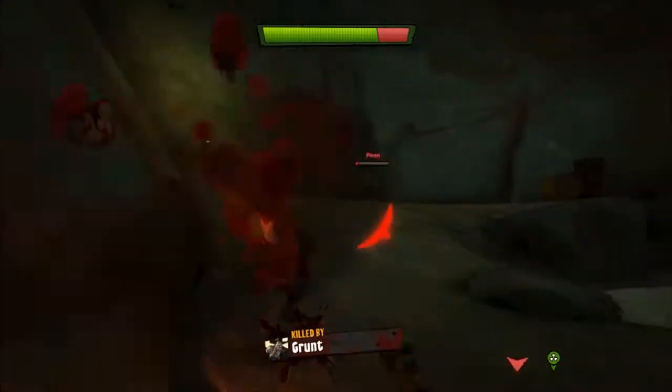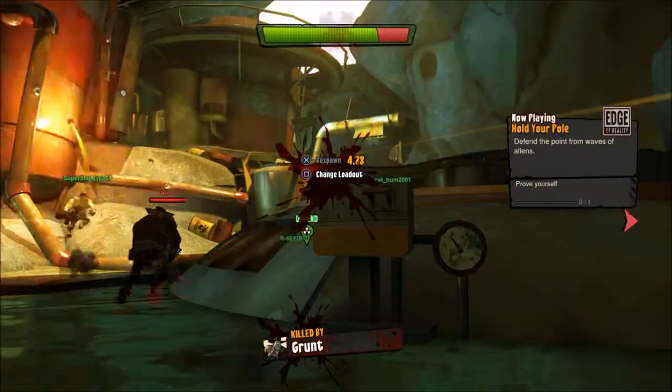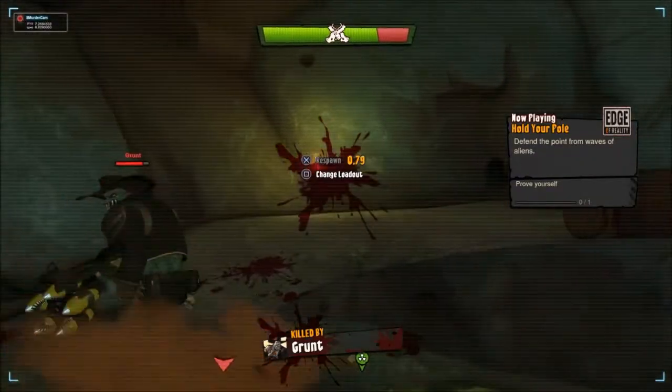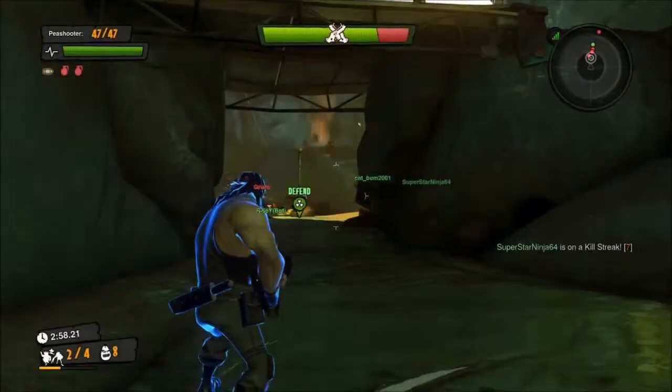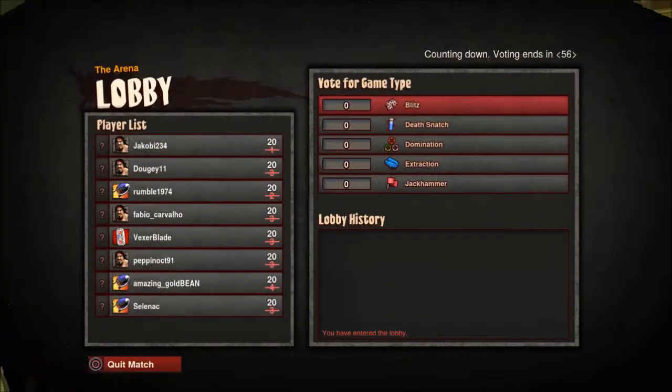The game will try to encourage you to upgrade weapons, but we'll come to the problem with that. There's gore — running around with blood gouting everywhere. Beyond campaign, there are various multiplayer levels with reasonable diversity — five currently. The one you'll see in the footage is a kill confirm mode, where it's not just about killing the enemy but also collecting whatever they drop.